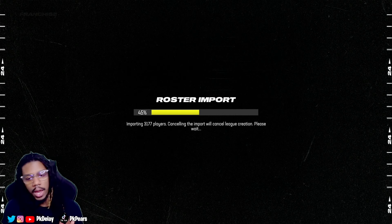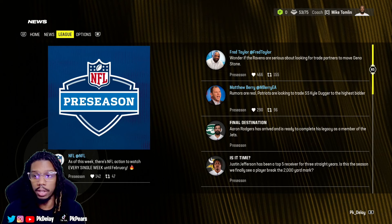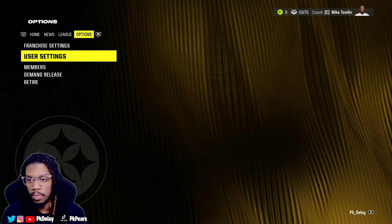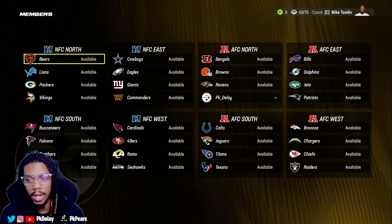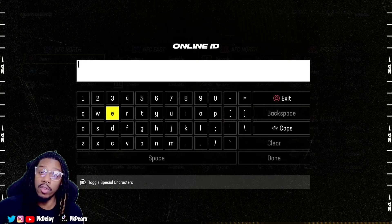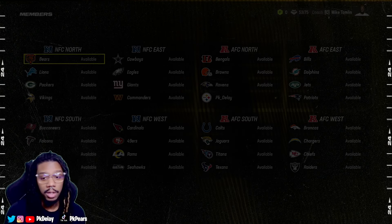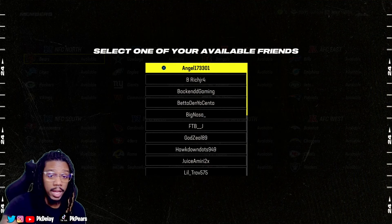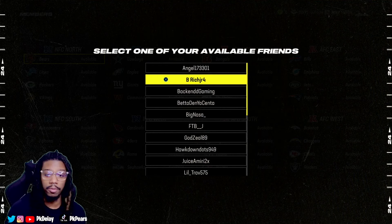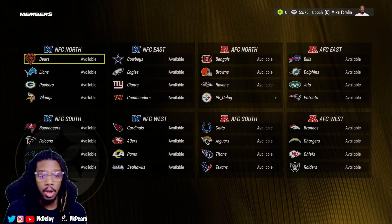This is where I was getting confused earlier because I got the league started and I'm like, let me go ahead and invite my Xbox friends. So when you go to the member section and you're getting ready to invite people, you can't just type in the PC person or the Xbox or the PlayStation — you can't just type in their online ID. They actually have to be a member of your friends list first. That's the big step. So when you click here, you can go to invite user, click on friends list, and your Xbox friends should be in here. I got some Xbox friends showing up in here already.